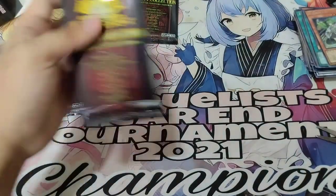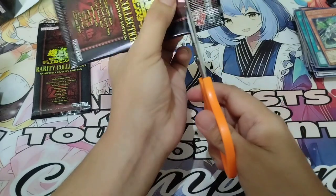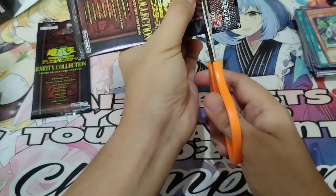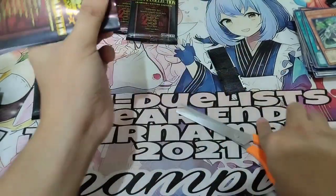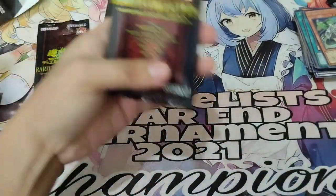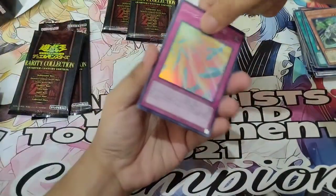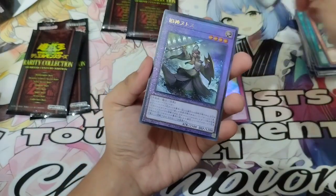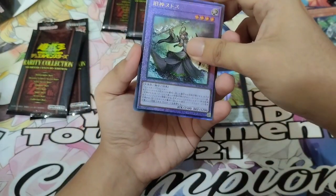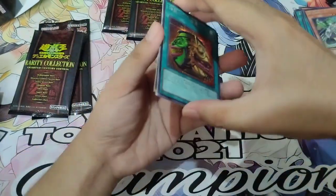Last two packs — I hope we can pull a very, very good card on the remaining packs. Pack 14: Harpy's Feather Storm, Numeron Dragon, Elder Entities, and Secret Rare Pot of Extravagance. Not bad.